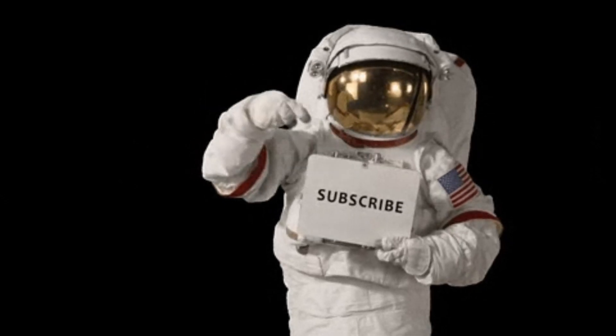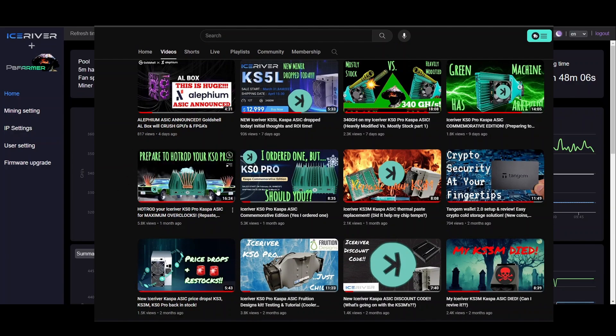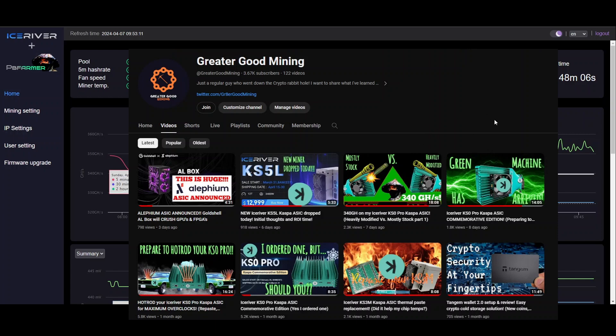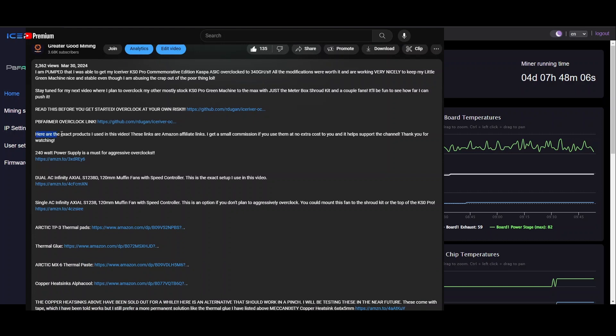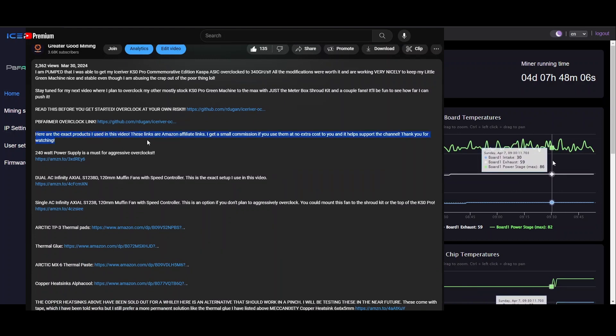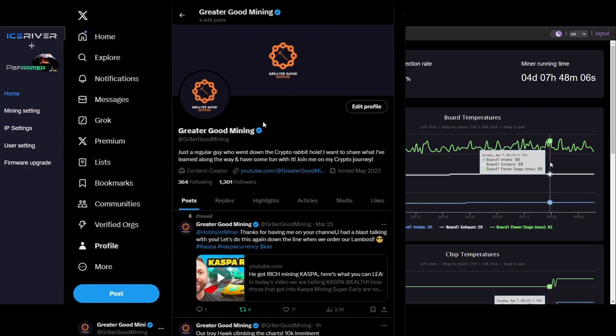If the video was helpful, please hit the like button and subscribe to the channel. At the end I'll show a card for my hot rod KS0 Pro video where I show how to take it apart, put the copper heat sinks on the MOSFETs, do the thermal paste and thermal pad change. I've also got more recent videos on the shroud and fan kit. All the links to the products I've used to modify the KS0 Pro are in the description — they're affiliate links, so using them helps the channel at no cost to you. Like, subscribe, follow me on Twitter, and keep it decentralized for the greater good.